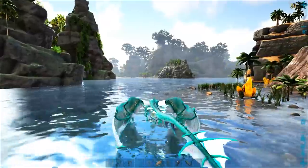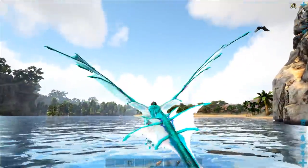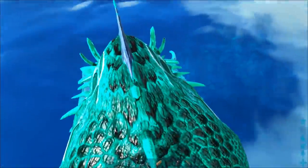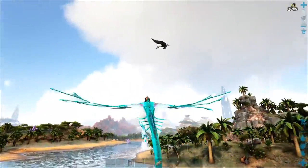Don't fly too low though or you'll crash into the water and it'll dismount you. I'll ditch it on purpose to show you what I mean — go up and then down. The wyvern still stays above the water, so get back on it, lift it up a bit. It'll throw you off, then get back on it and take off again.